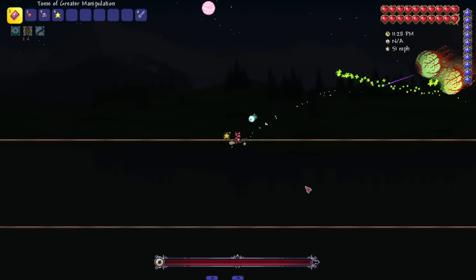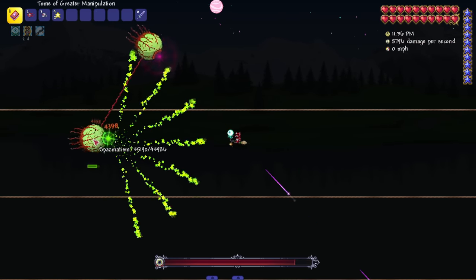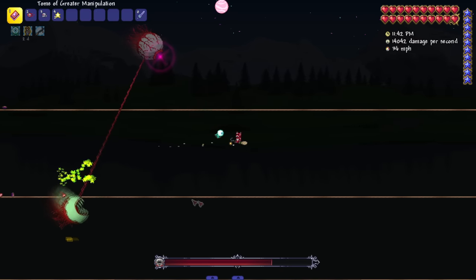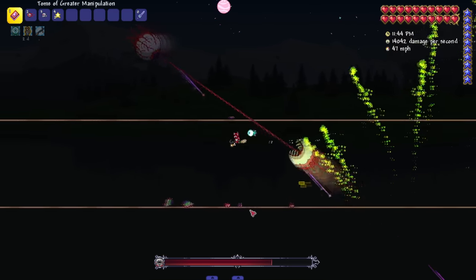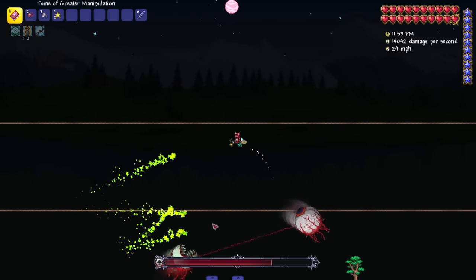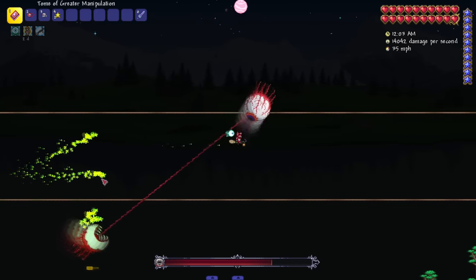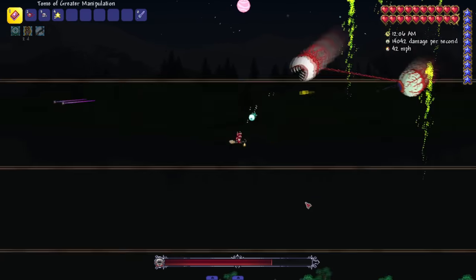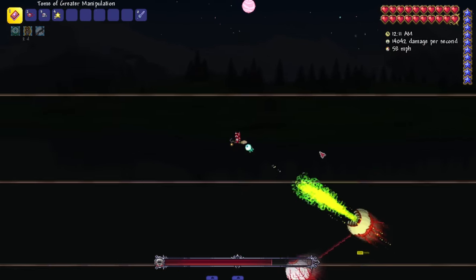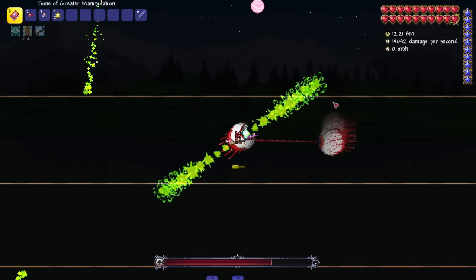Let's see what happens when we start hurting them. I'll start with Spaz — look at that, he's already spinning into his next form, probably because their health bar is connected. We've still got his flamethrower, which looks a lot cooler. On top of his flamethrower, he shoots out some cursed flame projectiles that look like they bounce too — yeah, they do bounce.